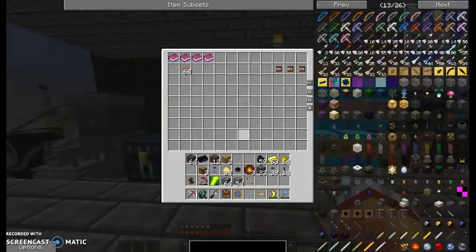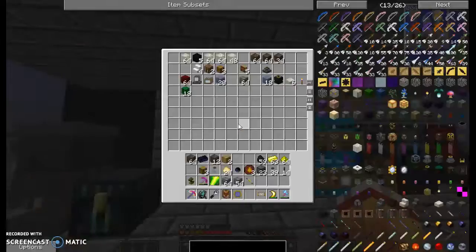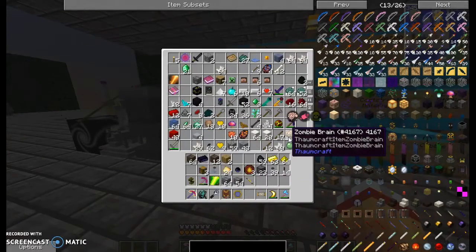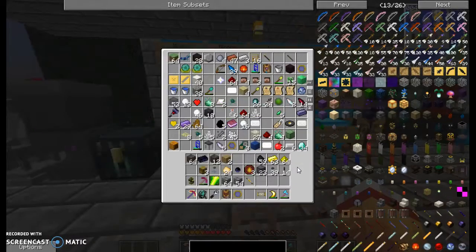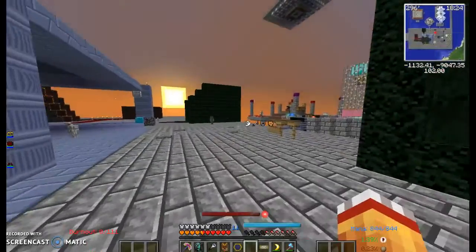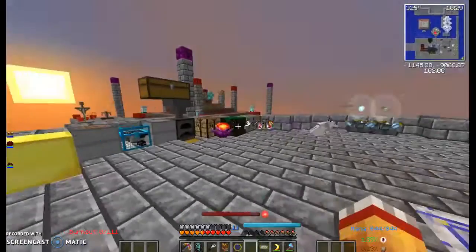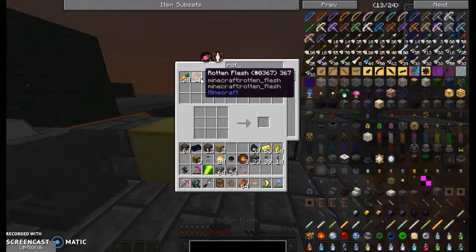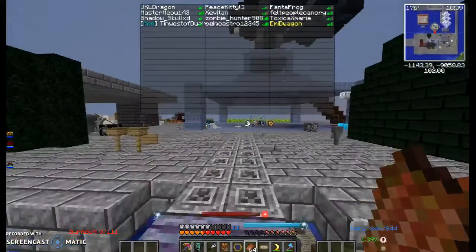I do not know if I have any rotten flesh. Yeah, I don't think I do. You know what? Let me go check my friend's chest and see if he has any. There you go — that's perfect. There's plenty for the golems to work with too.